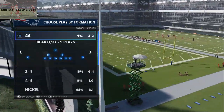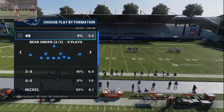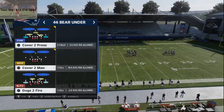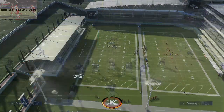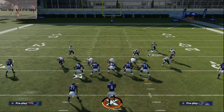Alright guys, 46 Bear Under — that's what the set is from, or the blitz is from. Universal pressure out of 46 Bear Under. You can do it out of different pressures, but the pressure that I like to use is just Cover 3, and I like to just use this base rush. The trick to this defense is you're gonna come out and base align — you want to already have it base aligned if you can, but I go ahead and base align like this one in practice right here.